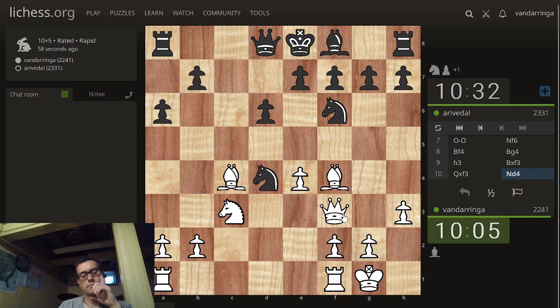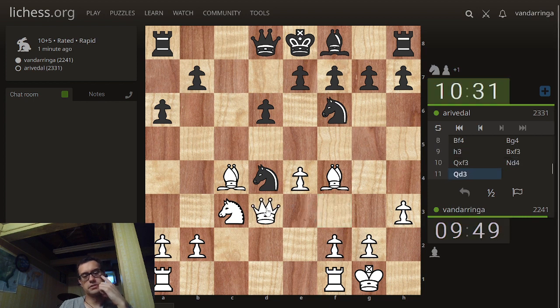He's going for that move. Queen d3, I guess. I don't have some tactic or other, do I? I guess not. So queen d3 looks good.